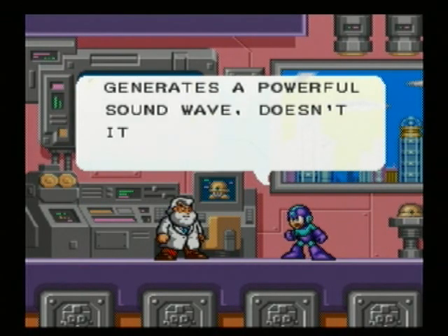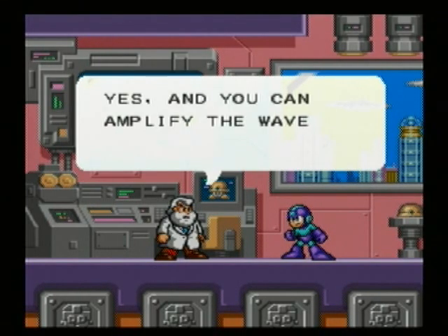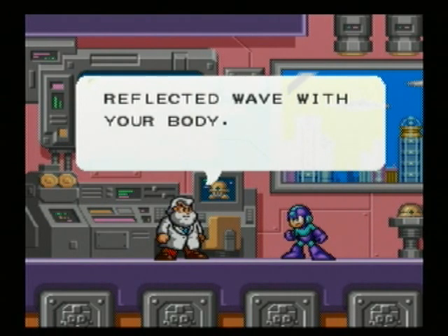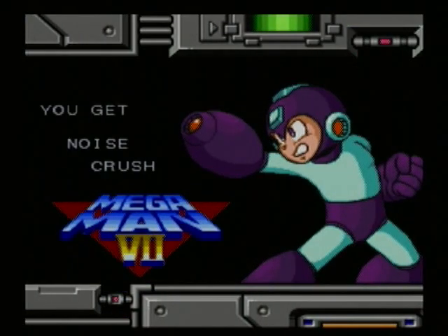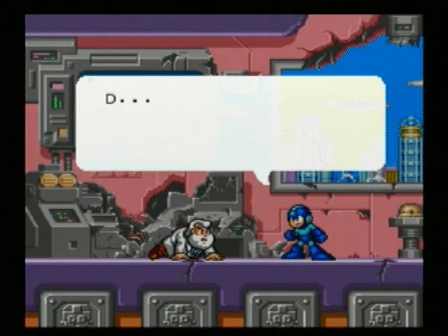The Noise Crush generates a powerful sound wave, and you can amplify the wave by absorbing the reflected wave with your body. Basically what that means is: if you shoot the Noise Crush against the wall, it'll bounce off, and you can absorb that wave. It charges your shot and makes the wave a bit stronger.